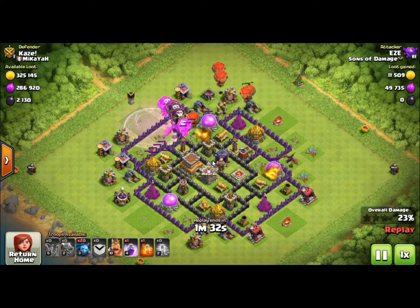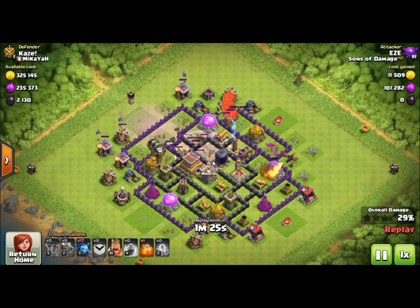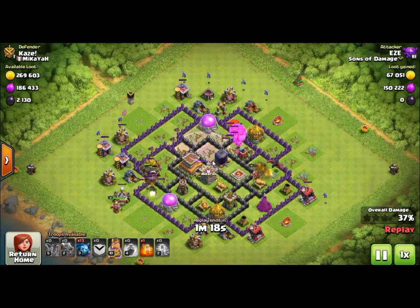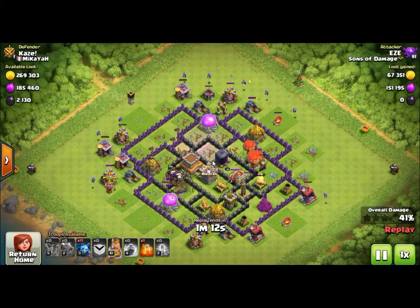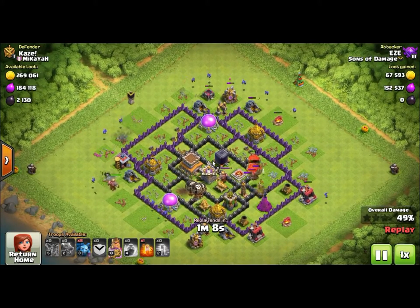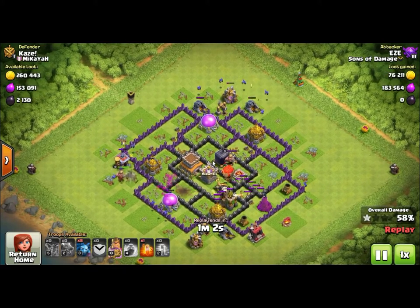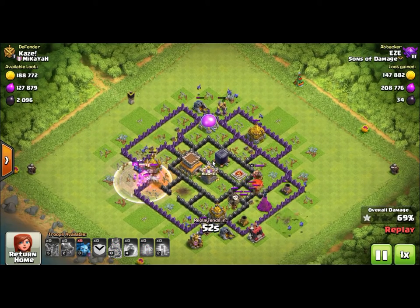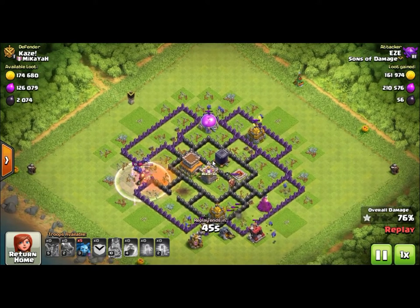On the last air defense we added the clan castle balloons so we can get a good push into the base, because in the core of the base there were a couple archer towers and a couple teslas that can be problematic for the balloons. As of right now there are no air defenses left on the base. We have one dragon up, the clan castle balloons are up, a bunch of balloons up. The minions are now stretched across the outside of the base taking out those outside buildings and working their way in towards the middle. We have two defenses up that can hurt air troops, and as they move up towards that wizard tower, the tower gets one balloon and all the balloons go down.